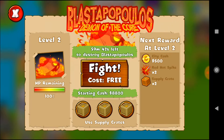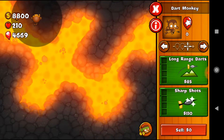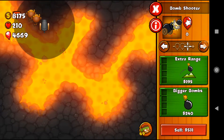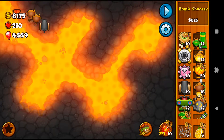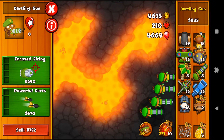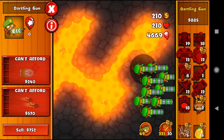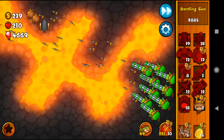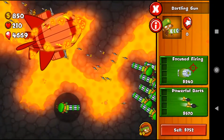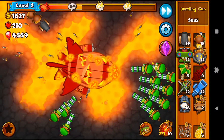Round 2 is still pretty trivial when it comes to the boss. What I like to do is set up my little free dart monkeys over here just to pop the balloons. And I like to set up a bomb shooter there to make sure that no lead or ceramic balloons slip by. Then I just build a bunch of dartling guns. For these low levels, it really does not take a lot of effort. You pretty much just point the dartling guns at the boss and they shoot him. And if you're so inclined, you can put out more dartling guns as he's going through, and they just finish him off pretty quick.